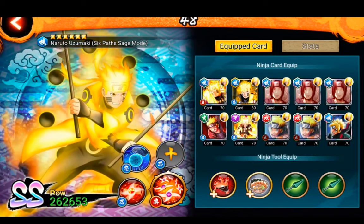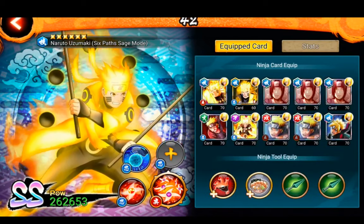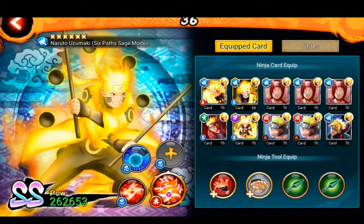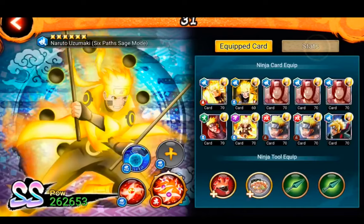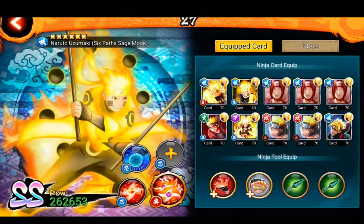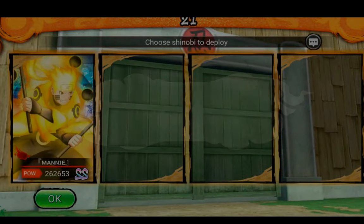Let's get into the tips and tricks, starting with Six Paths Naruto. I actually have random cards on him — I would normally put all attack cards. You wouldn't need all his jutsu on him, because essentially all you need is his ultimate and the Lava Rasen Shuriken jutsu. I have a bunch of different tools, but they're not needed — they do help boost your damage, but Naruto is really, really solid in general.